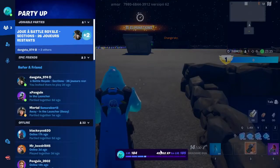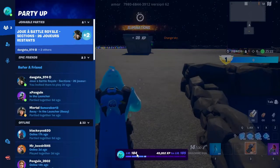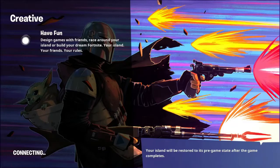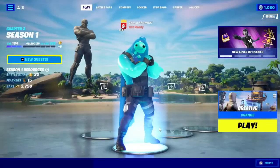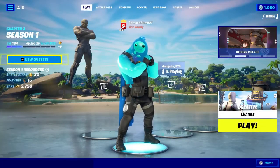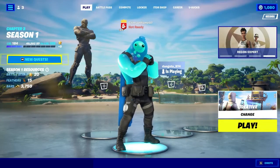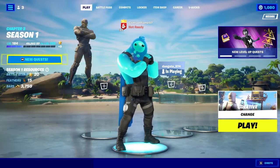Now as you can see I'm not getting any more XP — I've leveled up. What you want to do is return to lobby, and then you're going to want to do the steps all over again about two to three more times. Then you should be able to go anywhere between one to two more levels and cap out your daily creative XP.